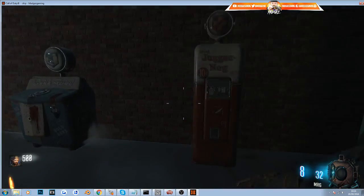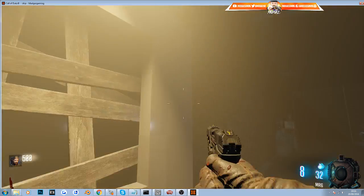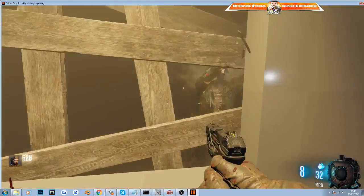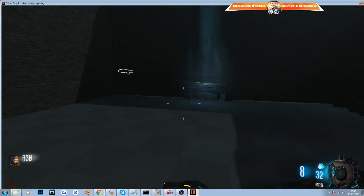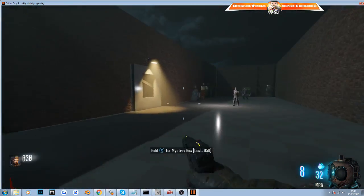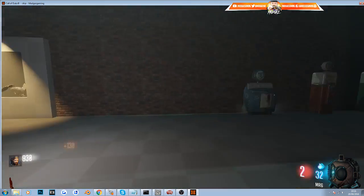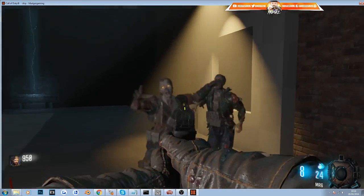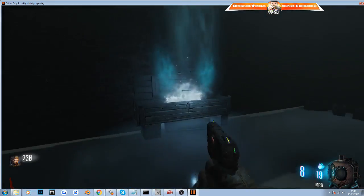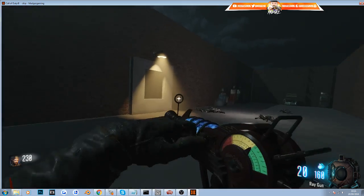Now we're in the map testing things out. We have the perk machines, and we have the light we added — it got in there and it looks really cool. I didn't add a shadow this time just to show you how it looks. You can see the zombies coming in, and we have the mystery box in place. The clip brush makes it so you can't cut through it or jump over it.